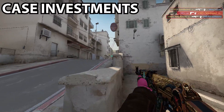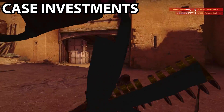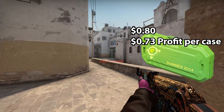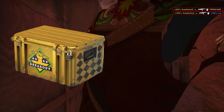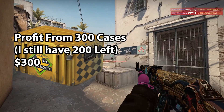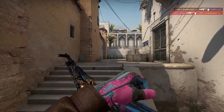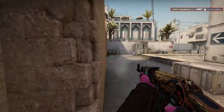The first type of investments are case investments — these are the easiest to get into and more of a long-term investment. Back in 2014 I bought some breakout cases for three cents each and some esports 2014 cases for about seven cents each. Two to three years later I sold the esports cases for about 80 cents each — ten times my money. I invested $20 and made about $120. For the breakout cases I bought four or five hundred of them for three cents each and sold more than half for about $300. Cases are a nice cheap long-term investment — you want to basically sit on them and wait for the prices to rise.